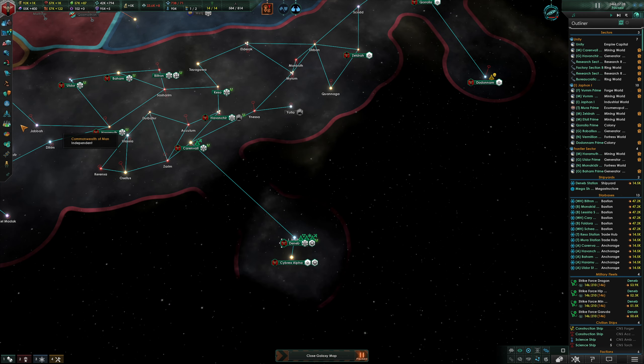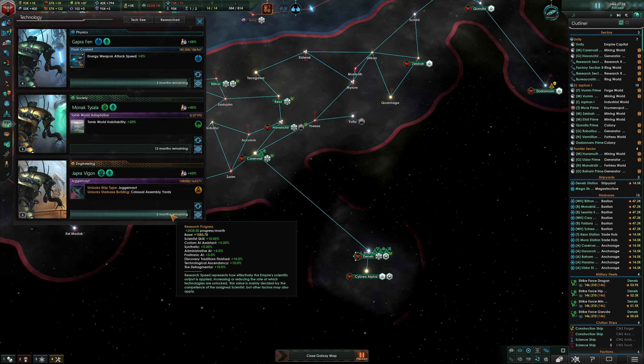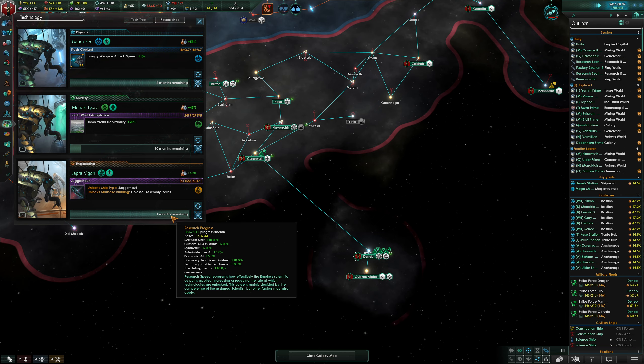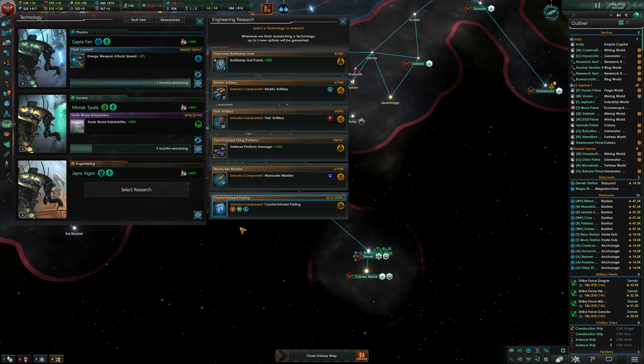That's going to dovetail nicely with another tech we're researching — the Juggernaut — which will unlock the Colossal Assembly Yards. There are two months left on that research. One month left... and there we go. Science division reports success — we can now do Juggernauts. Flak artillery — I never take flak. Let's get the battleship hulls.